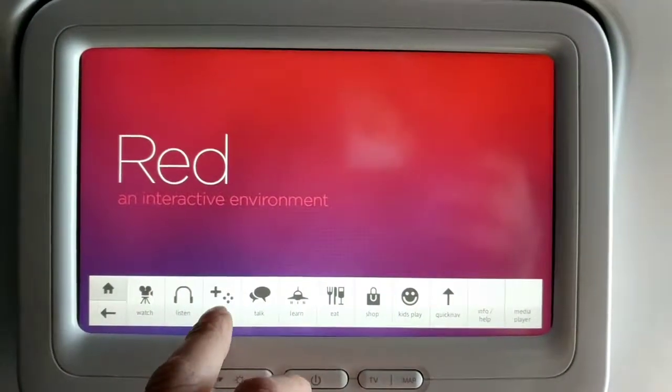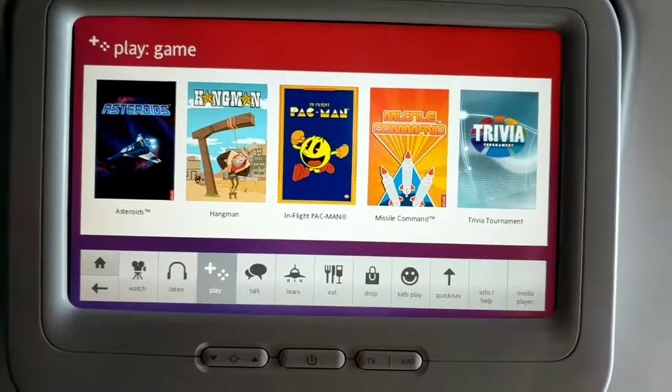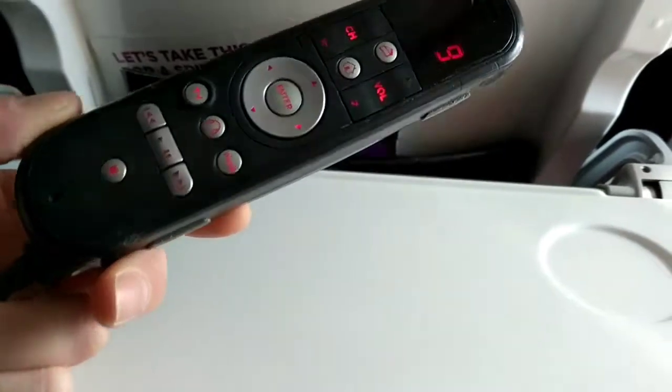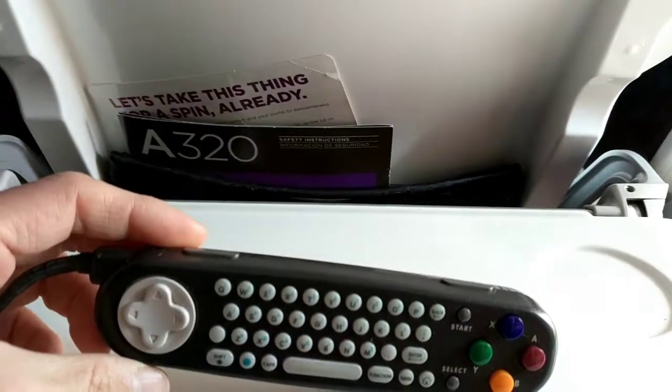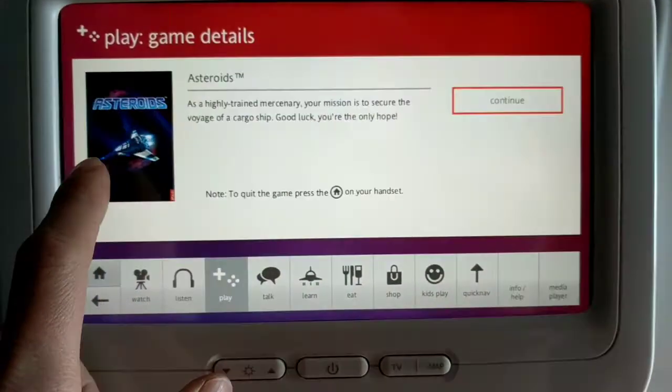Hey guys, what's up? Recently I took a trip to Disney World and on the plane — a Virgin America plane — I found some arcade games to play. They gave you a controller like this; it's on the flip side of your remote, and you got some choices here. We're gonna look at Asteroids, Pac-Man, and Missile Command.